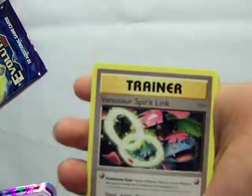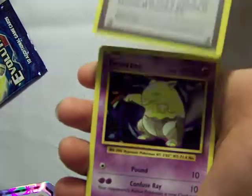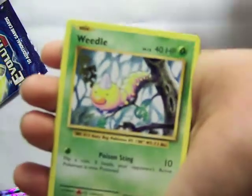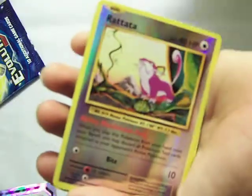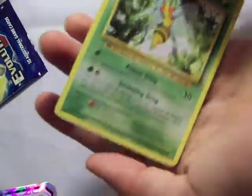Scissors — mommy's got to go get scissors. Got it open! One, two, three from the back. Super Potion. Machoke. Venusaur Spirit Link. Drowsy. Drowsy. Electabuzz. Weedle. Magic Carp. Dark Energy. Radda. Rattanta. And Beedrill.